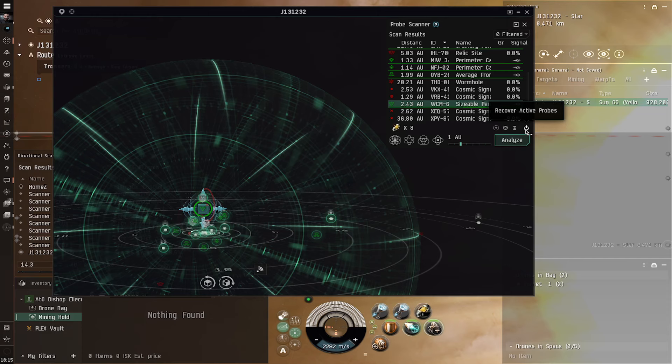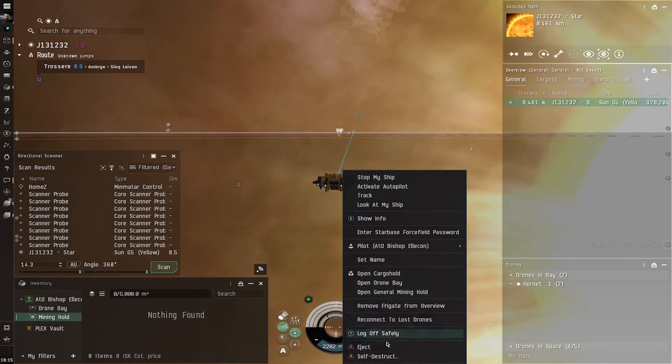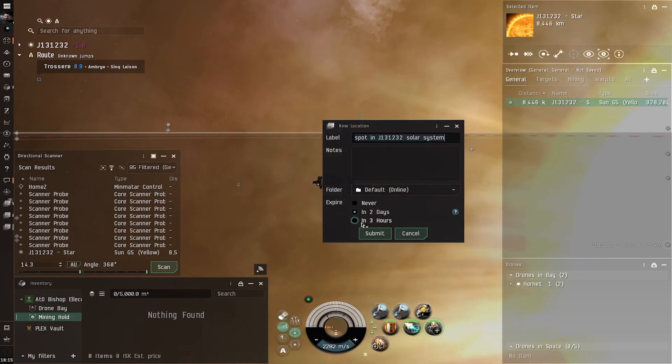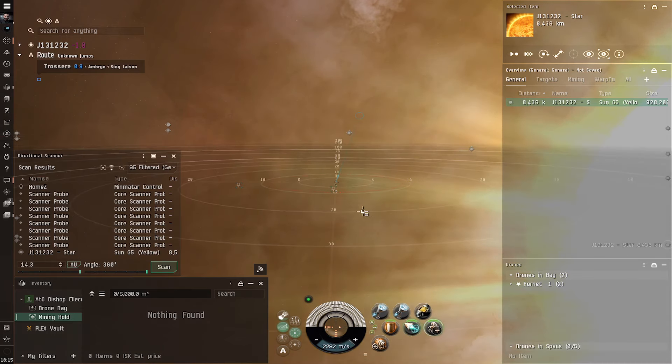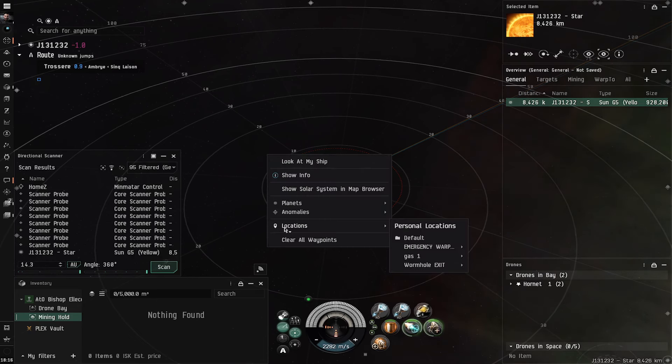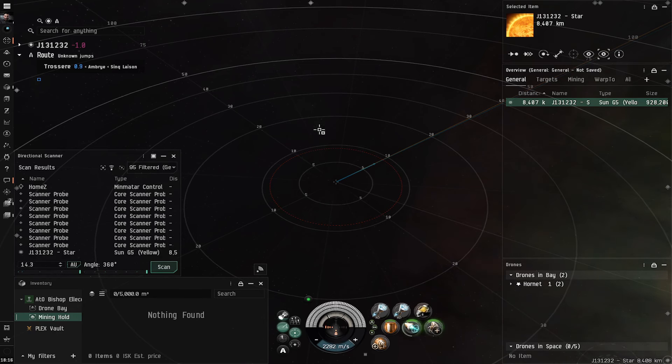We right-click the gas site and save location — "Gas 1" for two days. We recall our probes so people are less likely to see us, then close the scanning window. We right-click our ship, open up the radial menu, click plus, go to the TAC, and create an "Emergency Warp" bookmark for two days. Right here, off the sun, we've established a bookmark in the middle of nowhere. If somebody shows up while we're gas mining, we right-click space and go to emergency warp. We've got all eight probes recovered in our inventory.